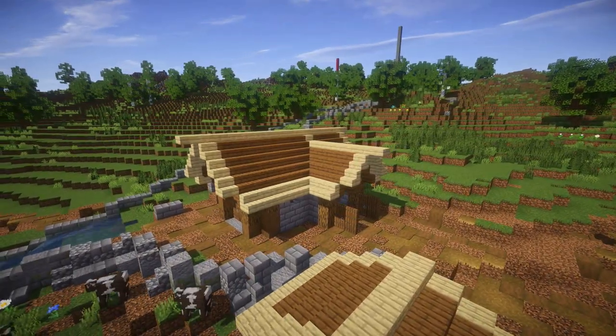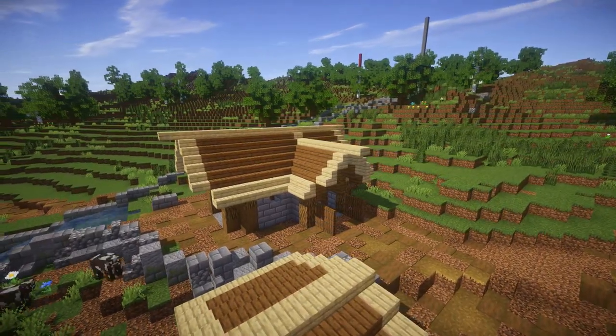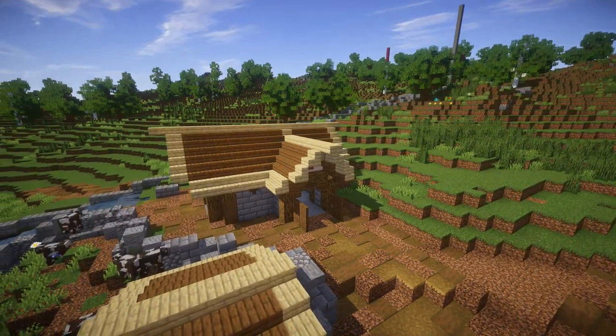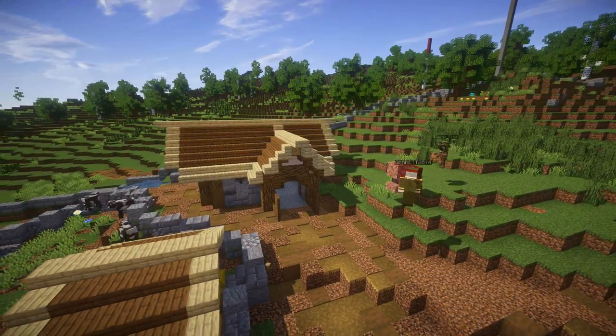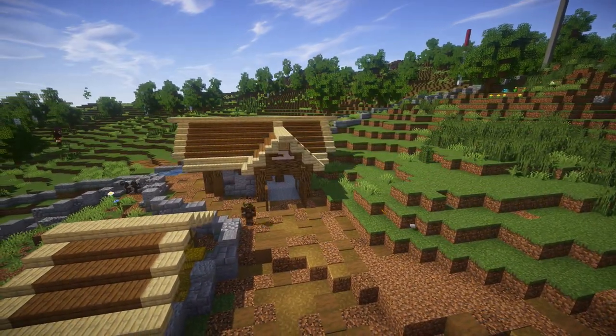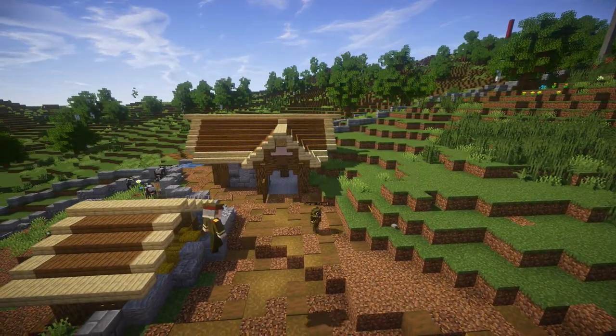You will be able to see at least the slaughterhouse. The interior was built by Hell Kaiser — he did an absolutely fantastic job on the interior and we'll be taking a look at it in a little showcase video after this time-lapse. The butcher's house overall — I really do love this area, I think this is probably the more beautiful part of the town so far.